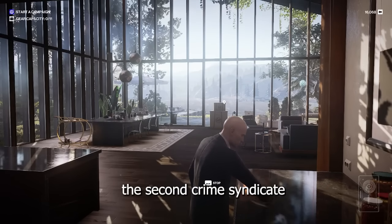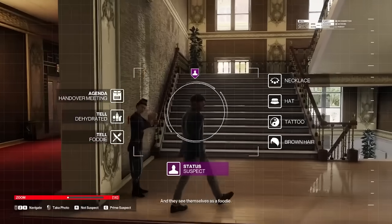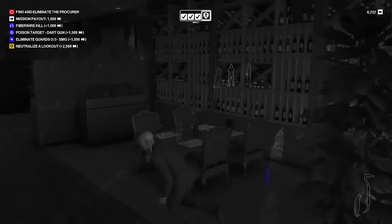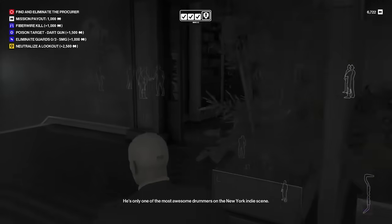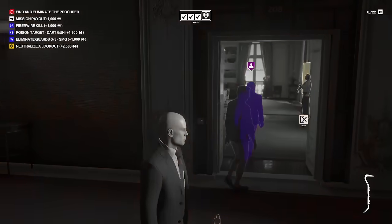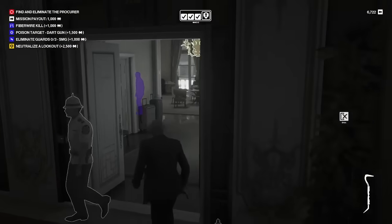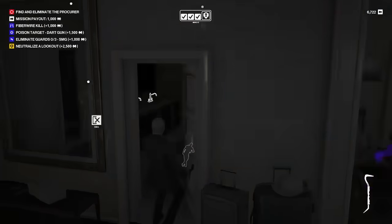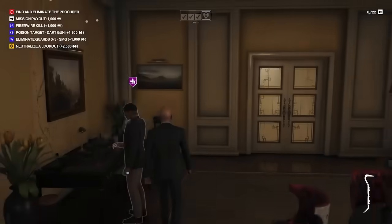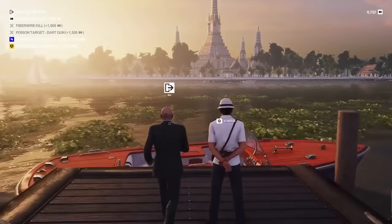Surprisingly, taking down the second crime syndicate ended up being pretty easy. I had to take them down in Paris inside a huge hotel. I got extremely lucky, as the second suspect I looked into was clearly my target. I used instinct to watch them perform their tells through the walls while they were in a restricted area. This target just handed me the win on a silver platter — they walked into a usually locked hotel room with only one other person and a guard, and then the guard immediately left, allowing me to walk in through the door he just opened without as much as a glance from anyone. I took down my target with the crowbar along with the other person in the room to prevent them from snitching to any guards, and I was on my way less than 10 minutes after starting the mission.